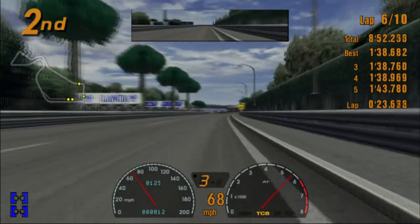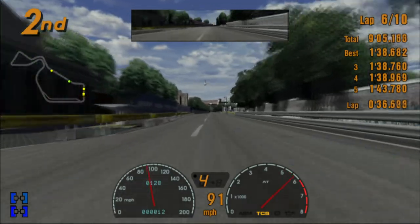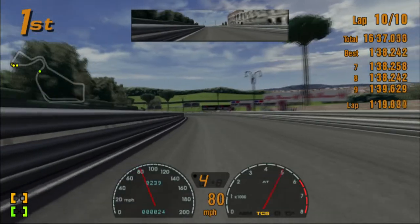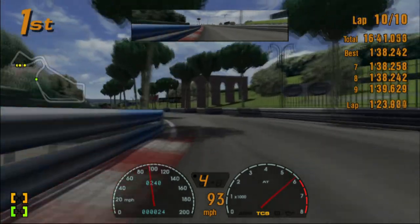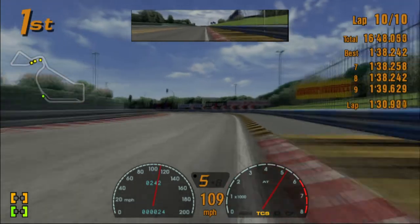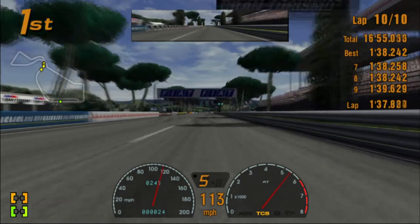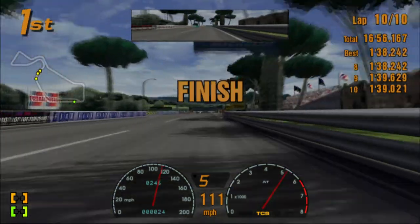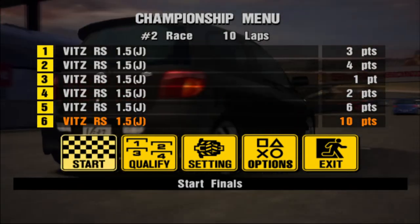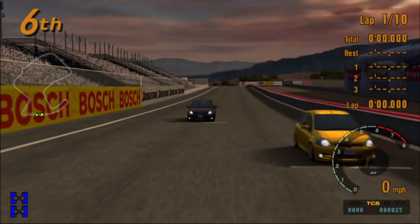Being second here is absolutely fine — all we have to do is drive like before. I'm very happy with the setup of this car. The only difference I'd consider is maybe having slightly more durable front tires, because for Special Stage Route 11 we're going to be wearing them more. It will reduce performance a little bit, but we want to avoid having red tires. At this point I've pretty much explained everything in terms of setup, race theory, and strategy. I'll record each race and provide you with the highlights.